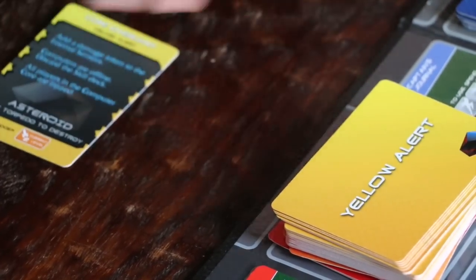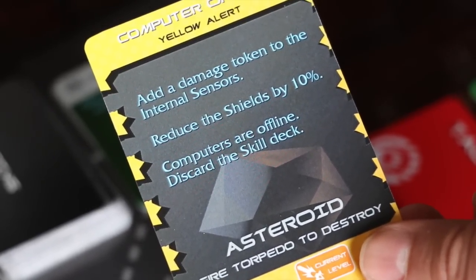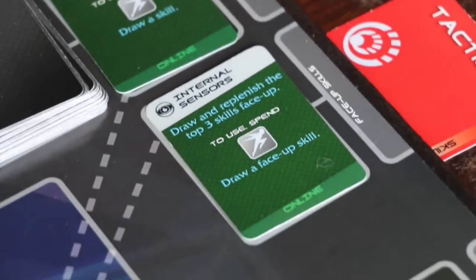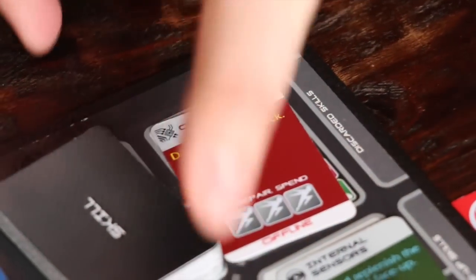Now we have to resolve his alert card: add a damage token to internal sensors, reduce the shields by 10%, and the computers are offline — discard the skill deck. We'll add a damage token to the internal sensors, then we'll move the status bar on the shields down one position. Finally, we'll flip over the system card for the computers and discard the skill deck.